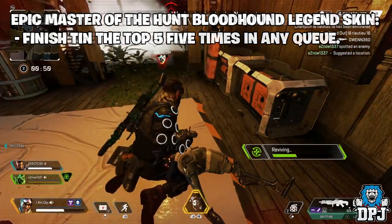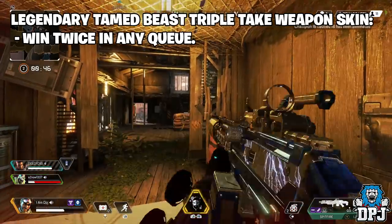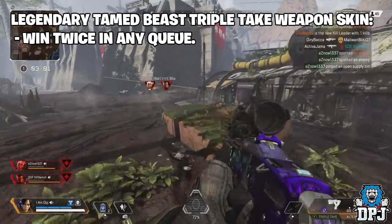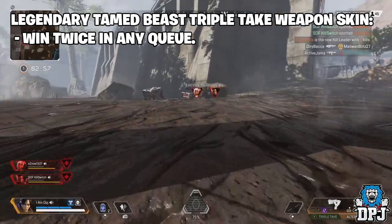The last reward is a Legendary Tame Beast Triple Take Weapon Skin. To earn this, you simply need to win twice in any queue — so basically win two games — and you will be rewarded a Legendary Tame Beast Triple Take Weapon Skin.